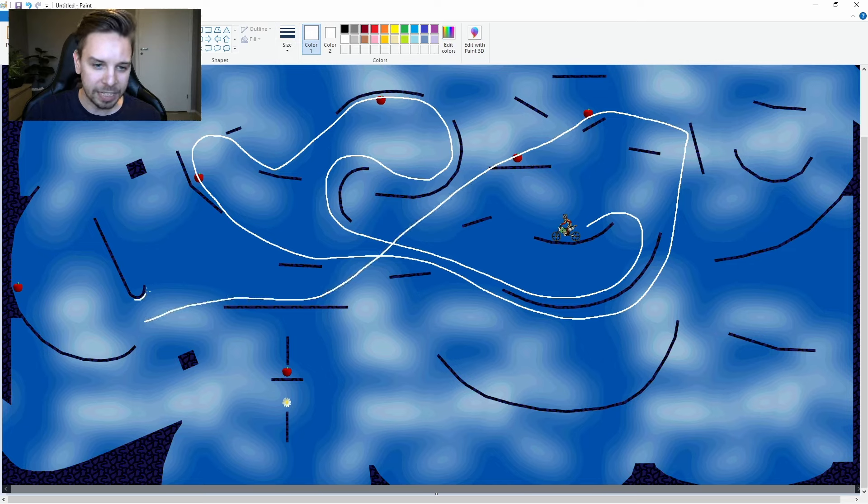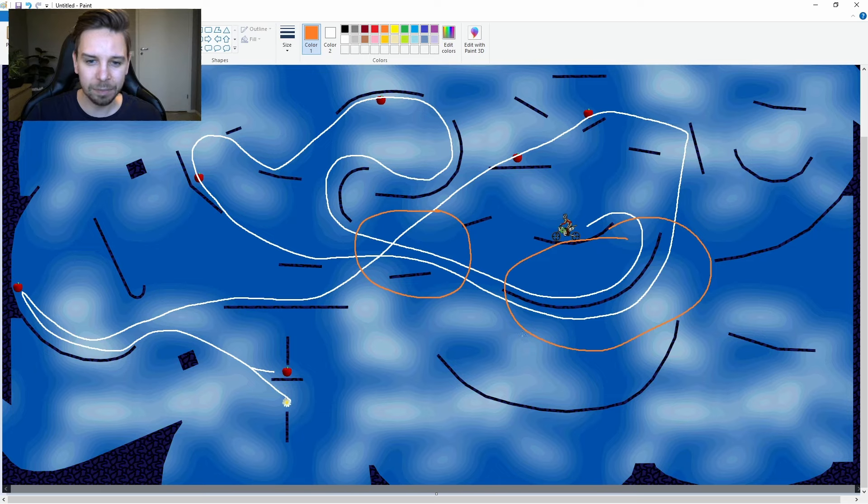From here he managed to get a nice kick from the cane to come down, grab this apple, and then come straight back for the last apple and the flower. So a pretty creative style by Lusko, but we can already tell there are some places where you're crisscrossing — going in the same place more than once — which is not always ideal.